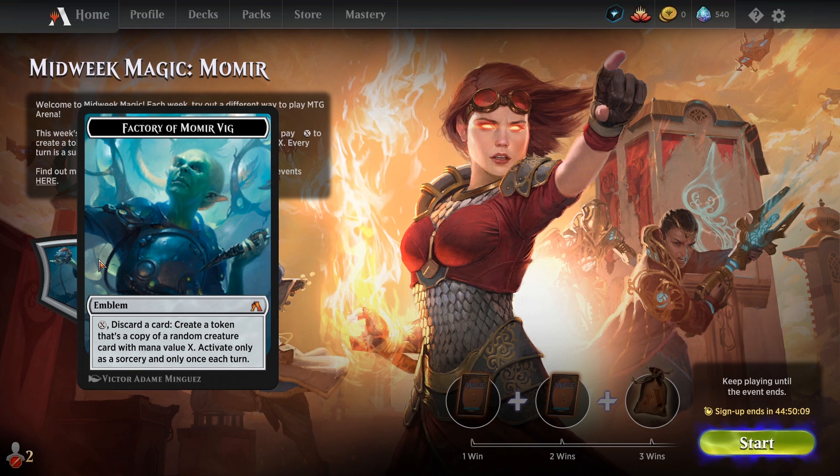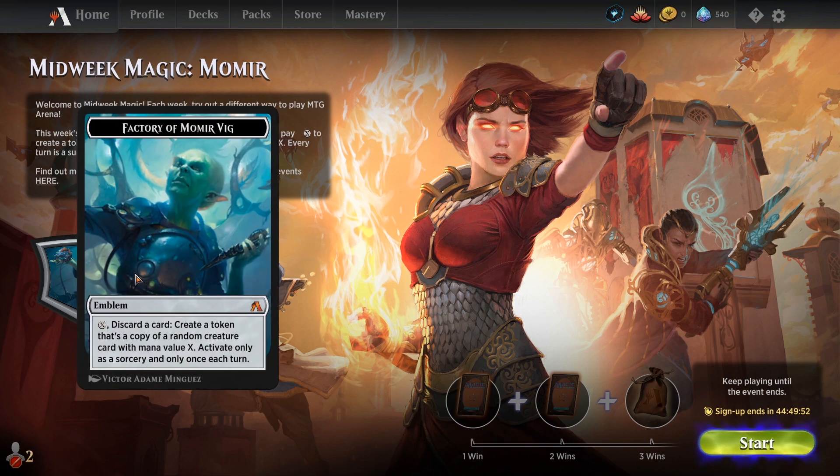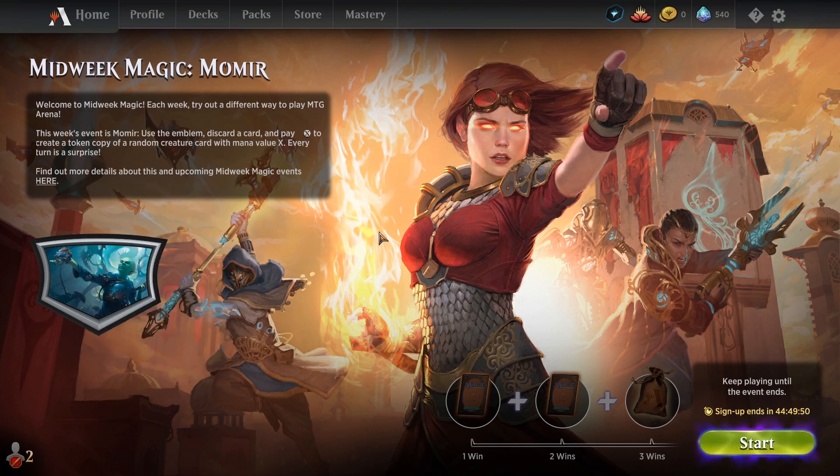You'll get the general idea of how this format works in just one game, so if you're a little bit confused by this card, don't worry — I'll let you know how it works and what to do. I'm kind of excited to check out Momia since we've got digital-only cards now. There are a lot of Seek cards from your library that are no longer going to work, so let's see what happens.